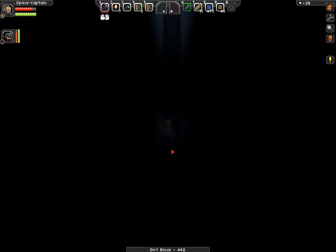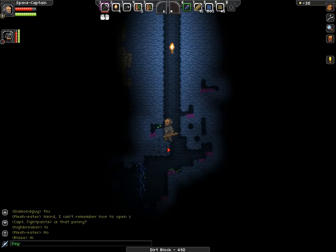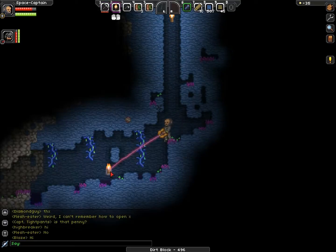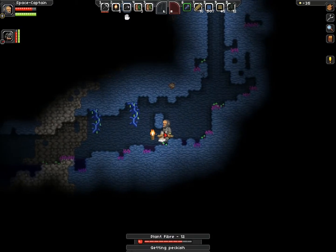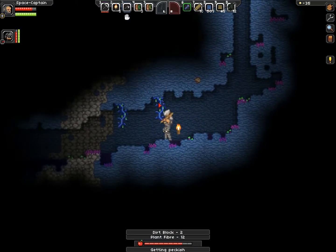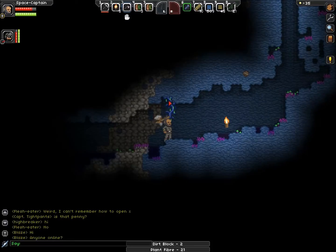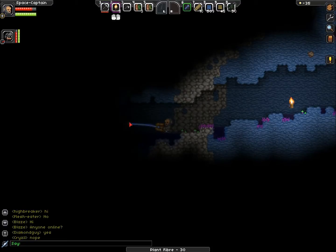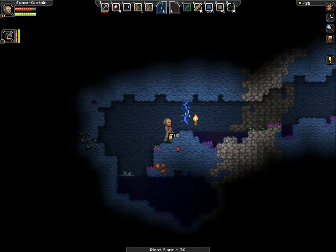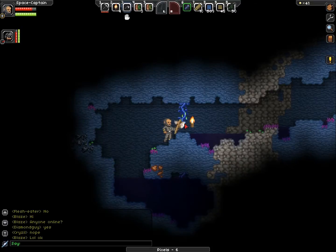Naja, wir legen ja zusammen. Wir sind ja ein Team. Ich glaube, das ist ein Ter-Planet, weil ich habe hier ein Öl gefunden – oder was das hier für ein Wasser ist. Wie viele Pixel hat dieser Kack-Roboter? Ich hab 35.